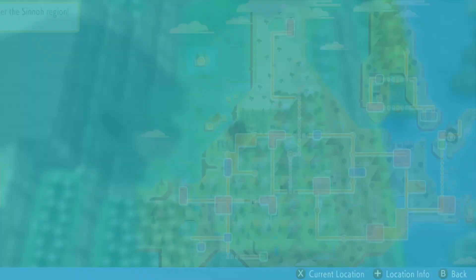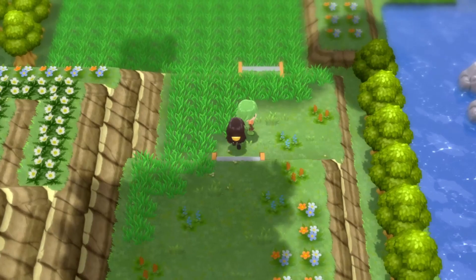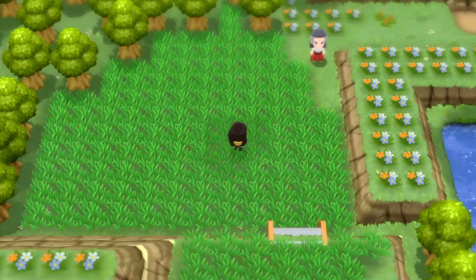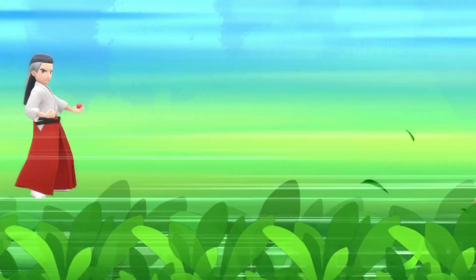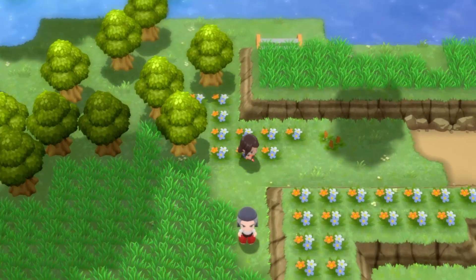Route 224! Oh wait, does this actually lead to the right thing? It does - that's so good. I'm looking at the water, trying to surf to this place. There's a trainer. "There's something about you - you're not just anybody. I challenge you." Yeah, I'm the champion, but honestly the trainers in this game aren't really that strong, except for Cynthia. I think that person I see over there by the staircase is the person I saw from the Pokemon League.